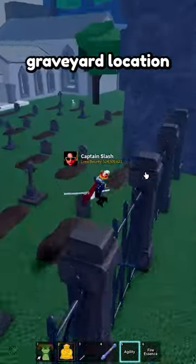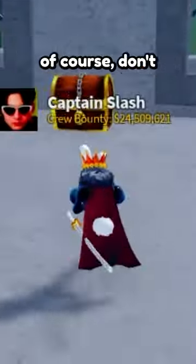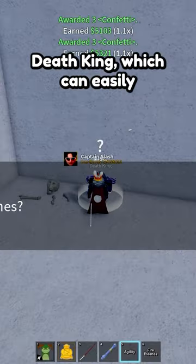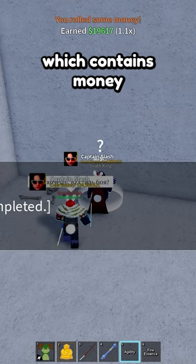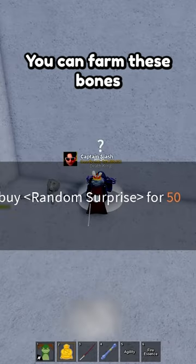The first method is in this graveyard location in this cathedral. Don't forget to collect this chest. You'll find an NPC called 'dead skin' which can exchange your bones — for 50 bones you can purchase a random surprise which contains money fragments, senses, and some accessories.